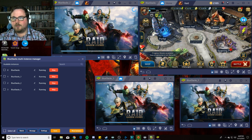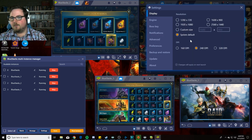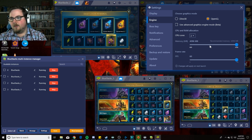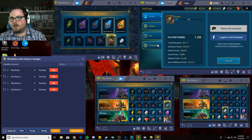When I run BlueStacks by itself with one account, I always run at the highest possible settings — system default, 240 DPI. I have two CPU cores set, memory maximized all the way out, frame rate up to 60, and I have it optimized within the game itself at the highest settings I can have.